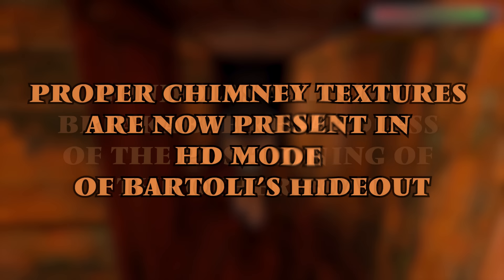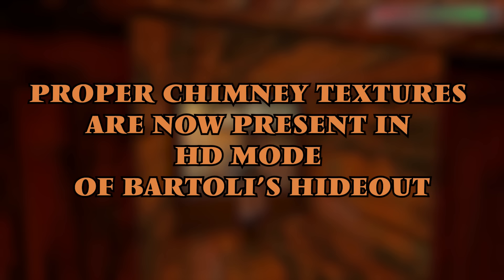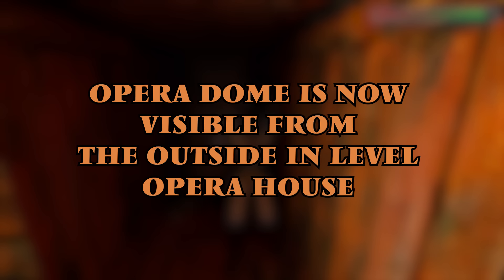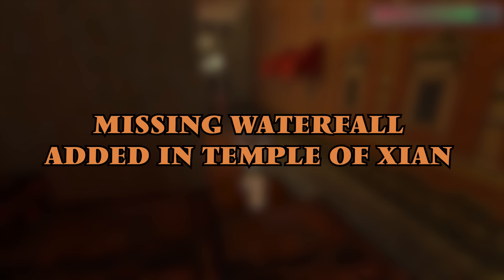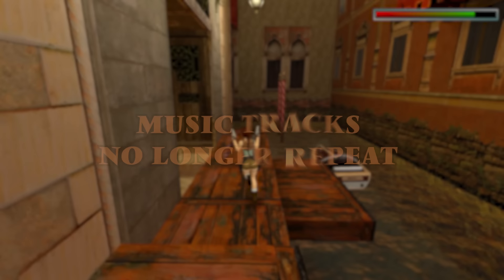Gondolas are now breakable regardless of the positioning of the other boat. The proper chimney textures are now present in high definition mode of Bartoli's Hideout. There's been a graphical overhaul of all Wreck of Maria Doria levels. The Opera Dome is now visible from the outside in the level Opera House. Updated skyboxes for Lara's home, Tibetan Foothills, and the Barkhang Monastery. Missing waterfall added to the Temple of Xian. And music tracks no longer repeat.